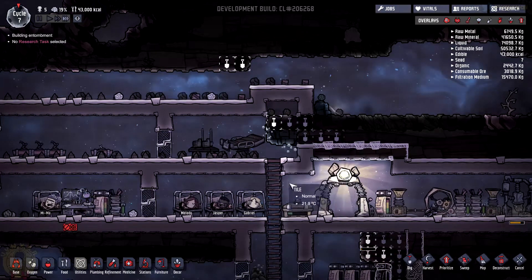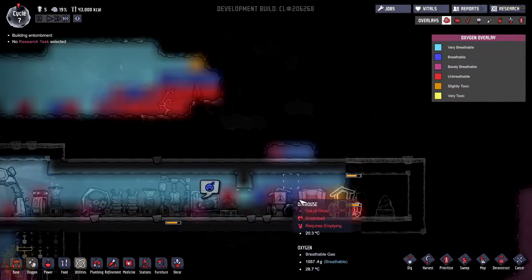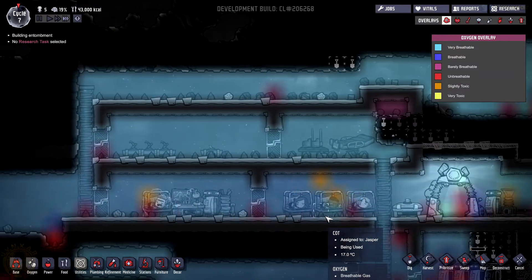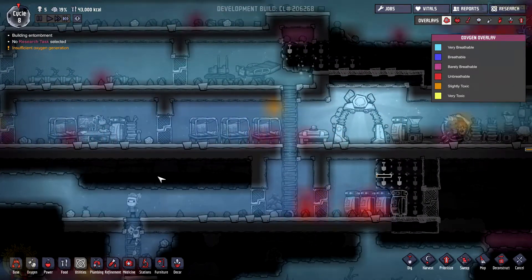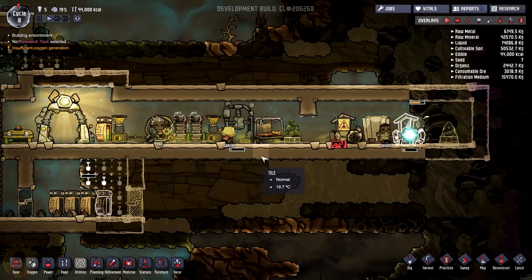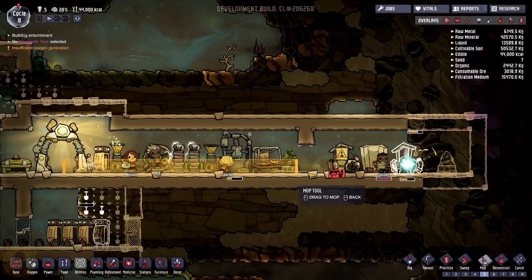I'll just speed up a bit and let them finish their night. Check on the oxygen — they're still fine. I will need to make maybe a dedicated sleeping quarter. Don't know where. I could just use this place here. It seems I need to do something about this place — there is quite a bit of mopping to do, everywhere.